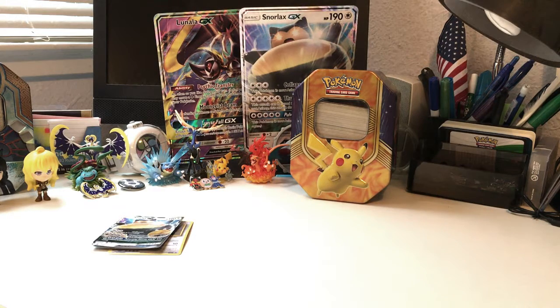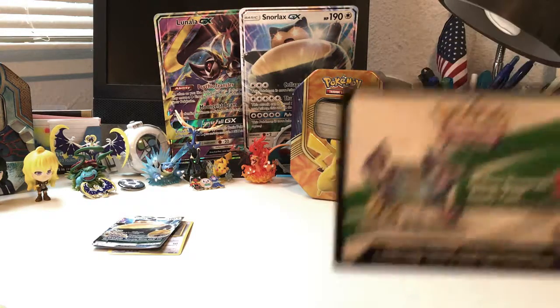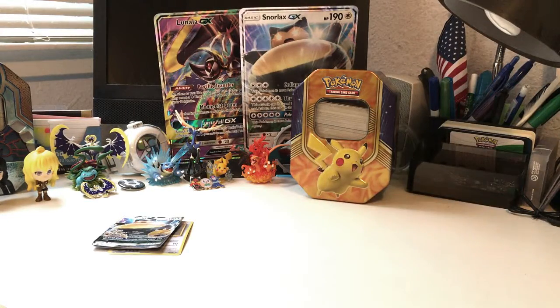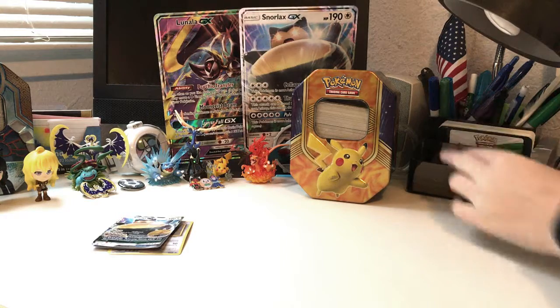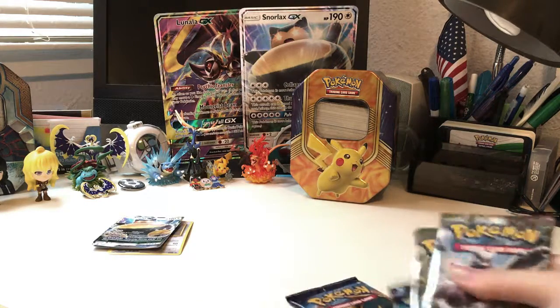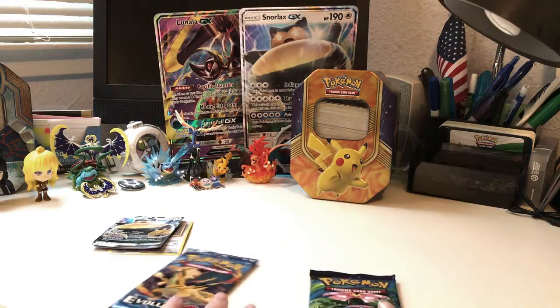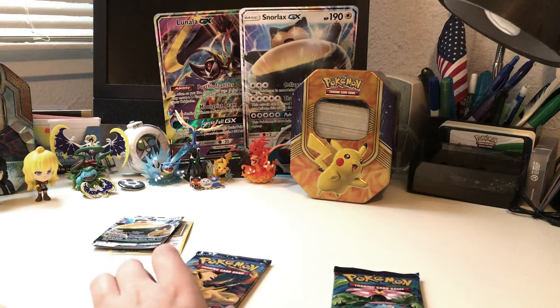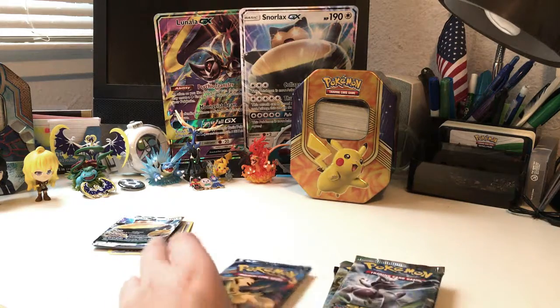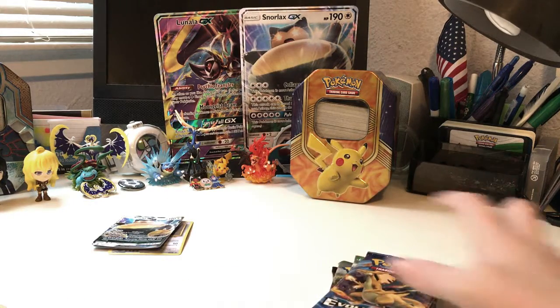We did get one online code card, but I'm gonna save this one for some more special giveaways for you guys. I'm gonna do an evolution sandwich — so Venusaur last, Fates Collide second to last, then Breakthrough, and Charizard first.